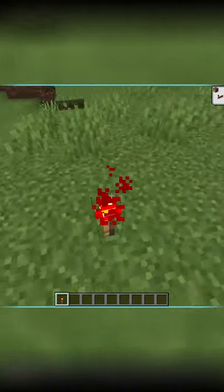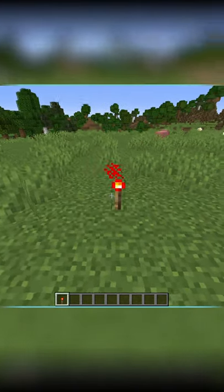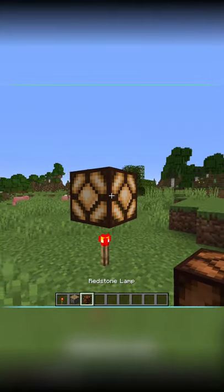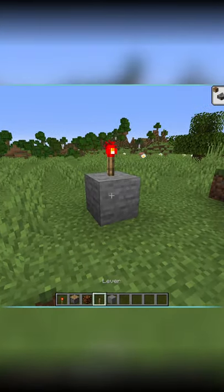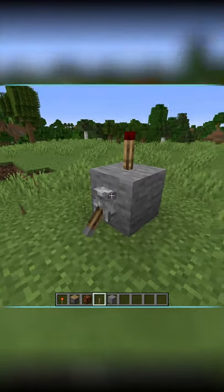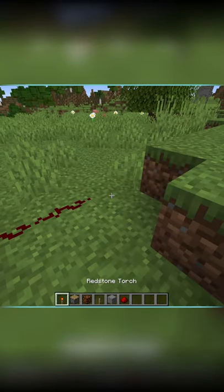The redstone torch, one of the most useful items in Minecraft when it comes to redstone. It can power things such as pistons, redstone lamps. You can also turn off the torch by putting a redstone signal into it such as a lever, button, or even another redstone torch.